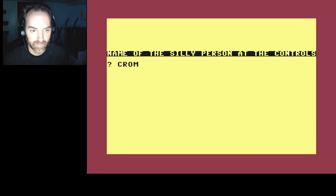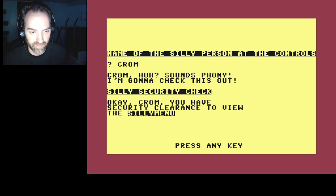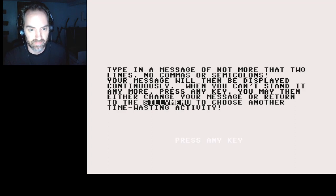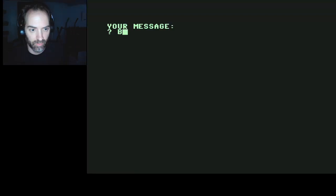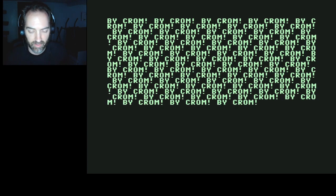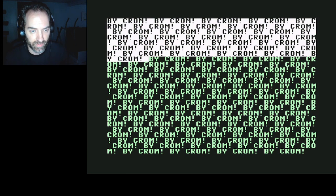We'll do the annoying repetitious message feature. I'm not even going to bother reading it — we're just going to write a message: 'By Chrome.' And then it just fills the screen with your message, makes that noise, and changes the color, and that's pretty well it. As a kid, of course, I'm sure I put inappropriate things in there.